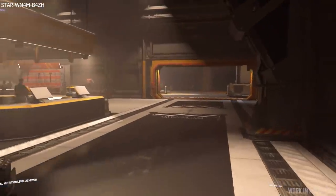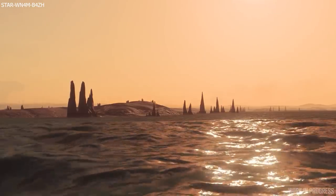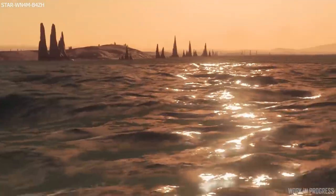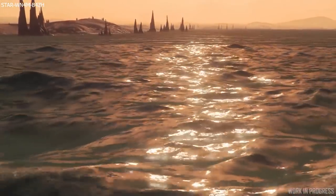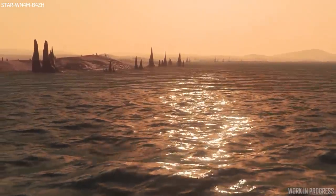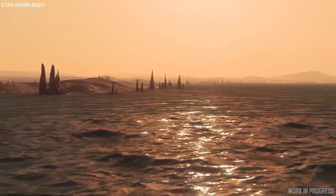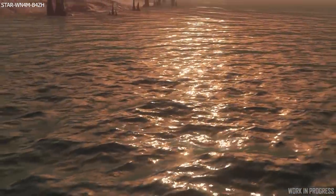To finish off Inside Star Citizen, we looked at the new ocean shader improvements coming in 3.10. They are looking much better, and apparently the oceans will ripple and react dynamically to the wind of the planet — becoming more turbulent if the wind gets up and calmer if the wind dies down. Pretty impressive. And that was Inside Star Citizen.